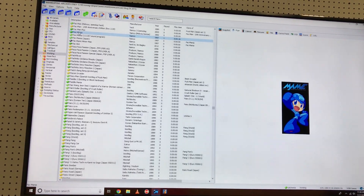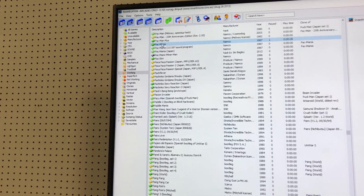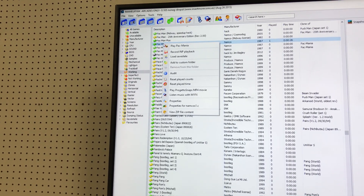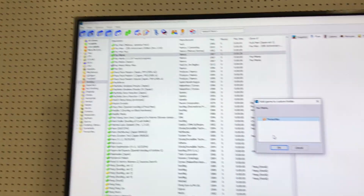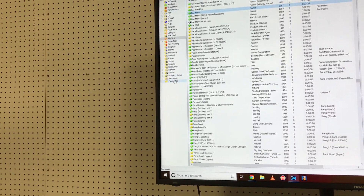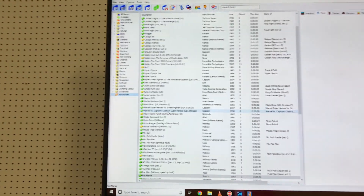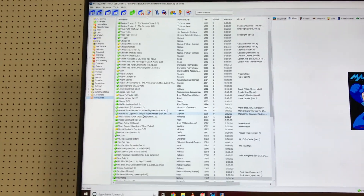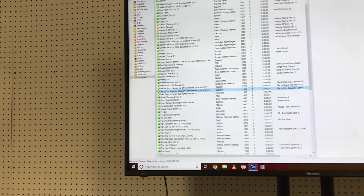Back to the list. If I want to add that game to my favorites, I'll right-click on that game, add to the custom folder with a left-click, and just click OK, and it goes into my favorites. I'm going to come back over here and click on my favorites, which has a bunch of games in there so you don't have to search through thousands. Right now my favorites has 93 games in it, which I believe are some of the better classics.